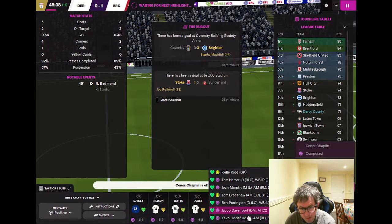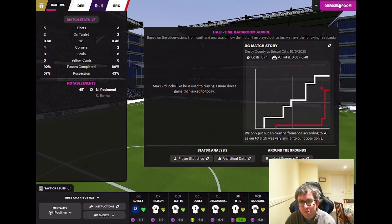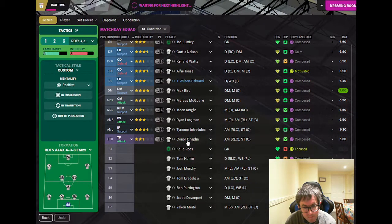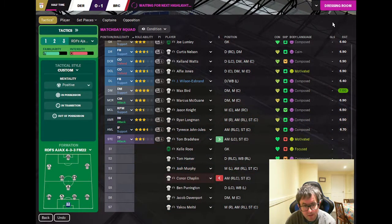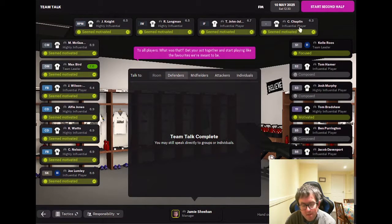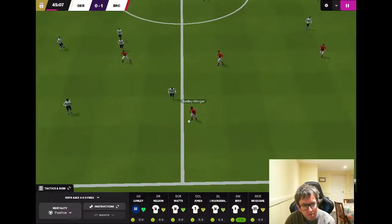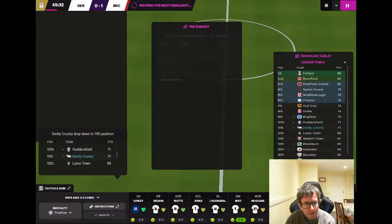Chaplin for Bradshaw is the obvious change at half time. We have to go for it — we're going to thrash the arms, what was that? Chaplin for Bradshaw — let's go again. Immediately demand more, we need a win, nothing else will do. We're not going to die wondering — we are going to go for it. We're currently down in 11th, so it's not looking very likely.